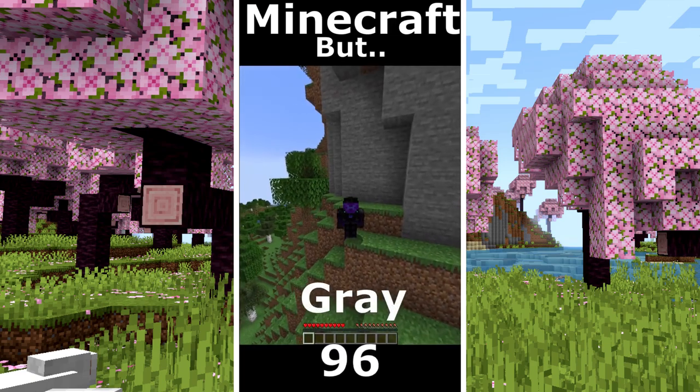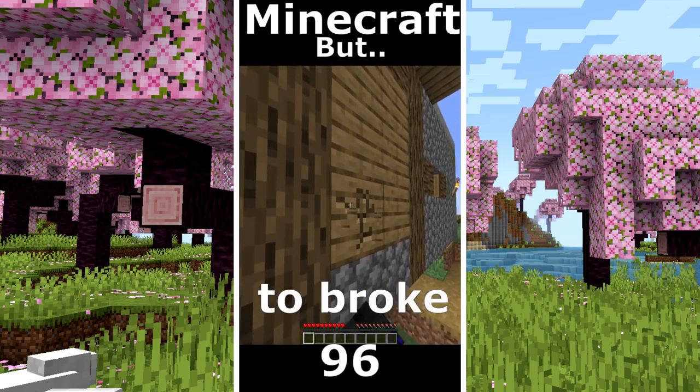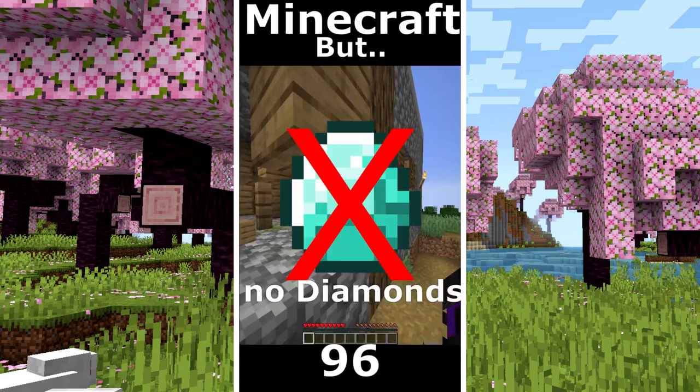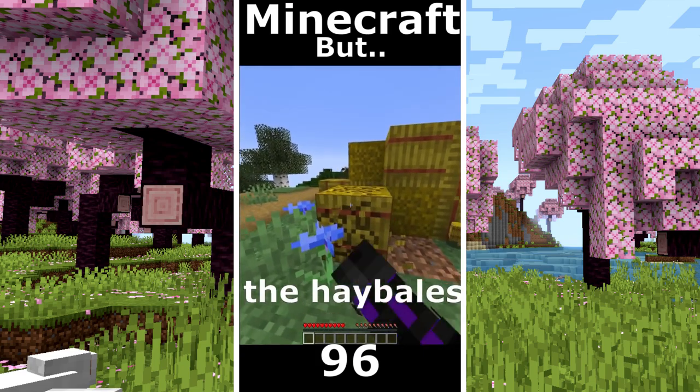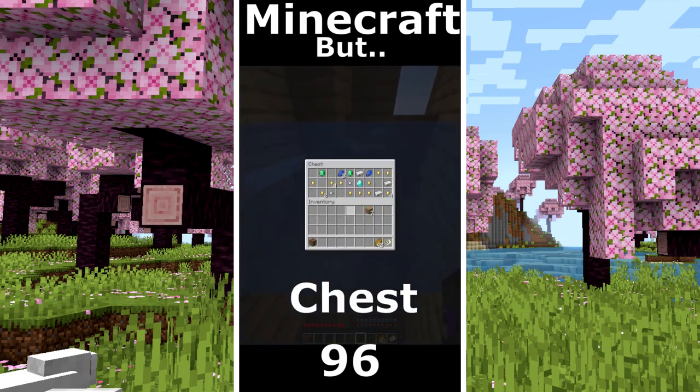Minecraft but I can't touch grey. I found the village. I hope to have some luck. I can't touch grey so I need some luck here but no diamonds. Forest is on fire. I took the hay bales. I make some food. I make a boat. I found a shipwreck. Treasure map. Another chest with diamonds.